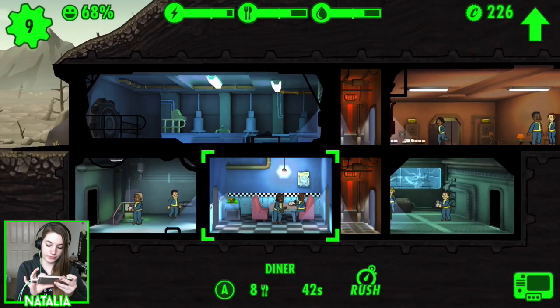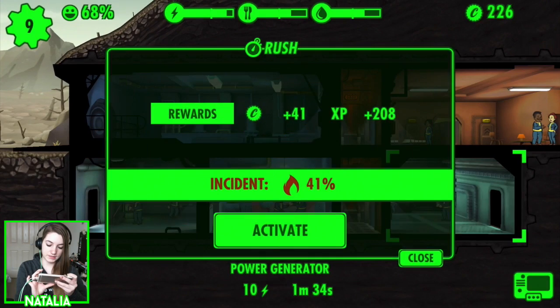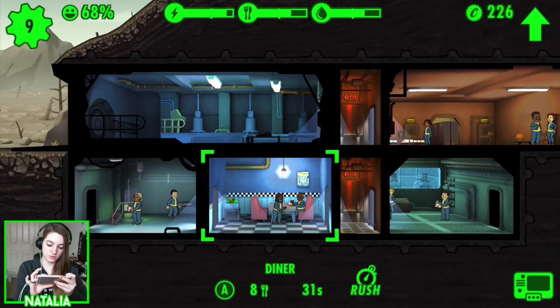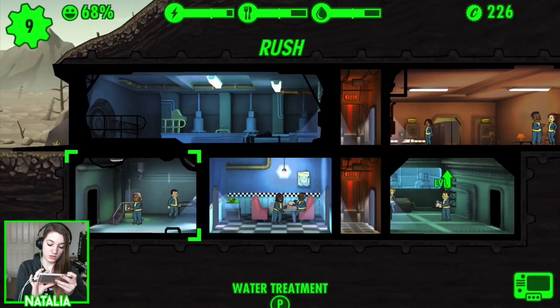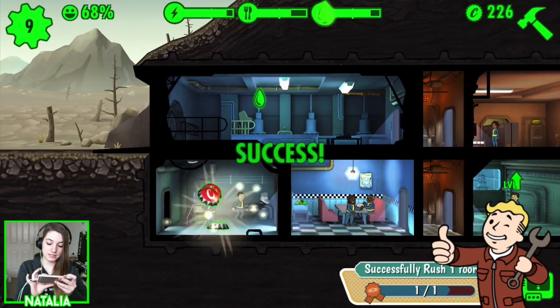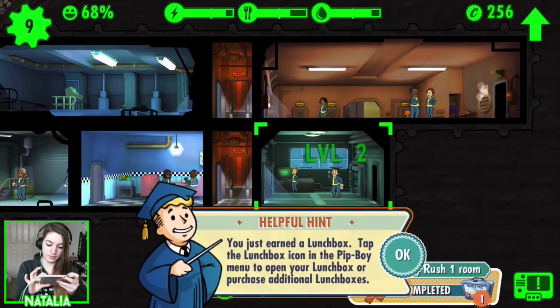Let's rush something. 41% — actually no. Rush at 30% — a little nicer statistic. Let's rush this one. YOLO! Yes! That means we've got enough here to upgrade the power station.